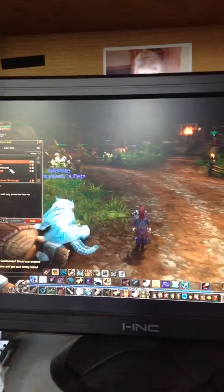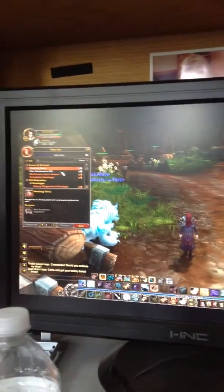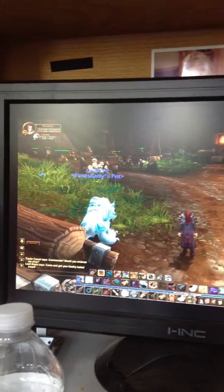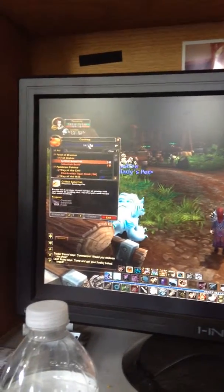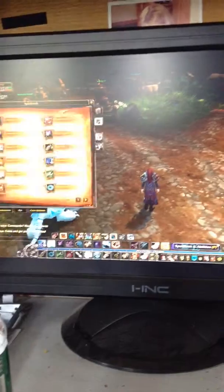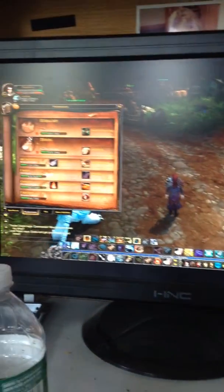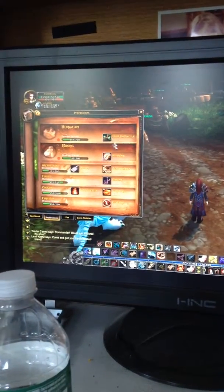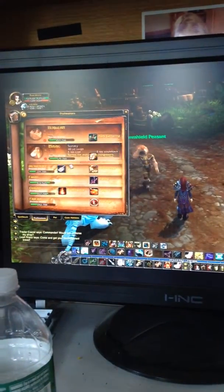I did unlock some new stuff for my first aid. My first aid is really low compared to my cooking — I think I am a master in cooking. My professions, in case you guys are wondering, are herbalism and mining. I wanted to do these two because you collect stuff, same thing with archaeology.